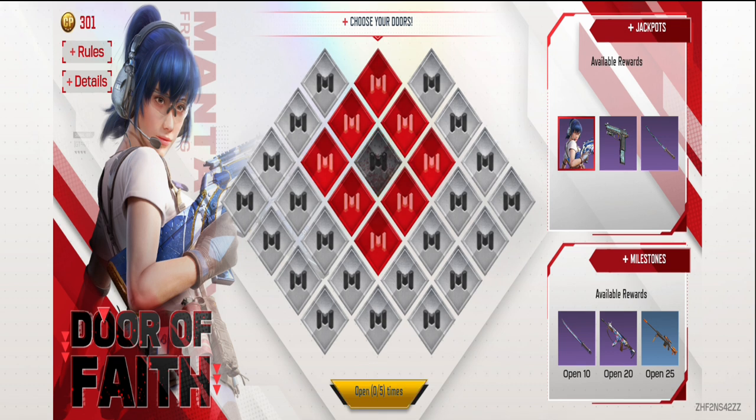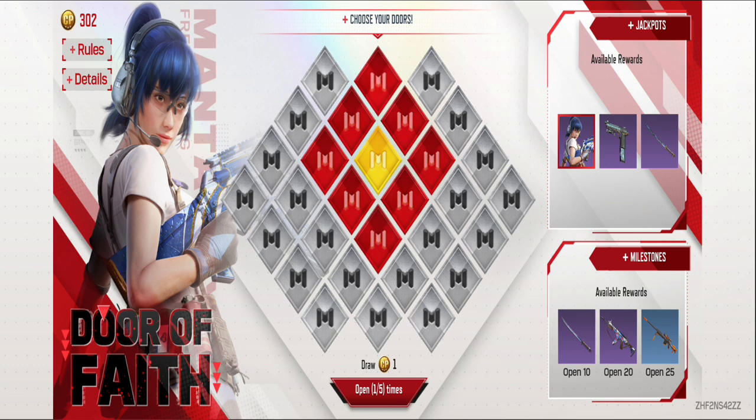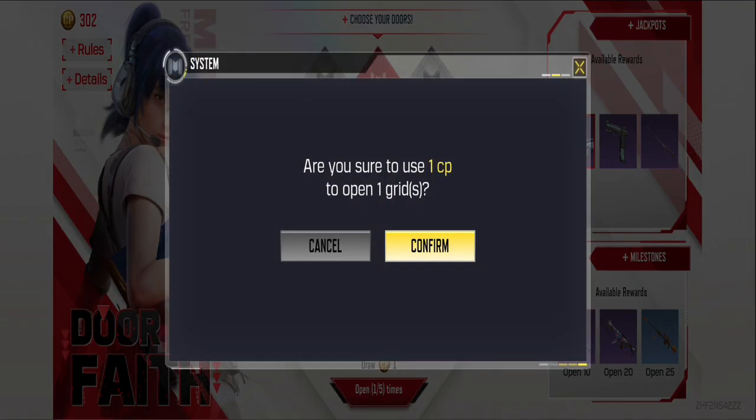Keep an eye out for those milestone moments, because when you've opened 10, 20, and 25 doors, bonus rewards will be yours for the taking. One important thing to note is to make sure you have enough space in your mailbox to receive all the items. The more doors you open, the higher your chances of landing a jackpot item.